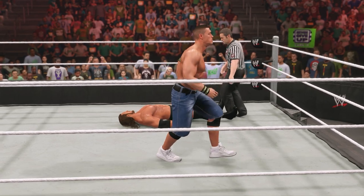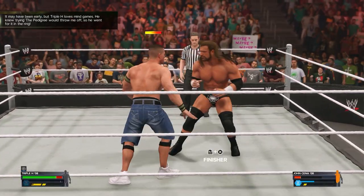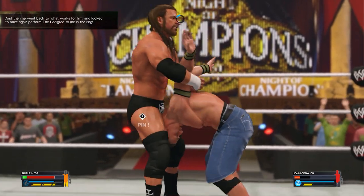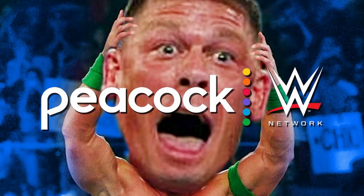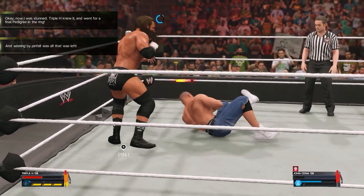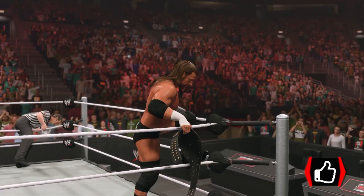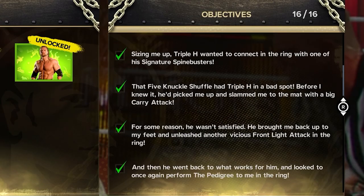Big leg from the top by John Cena — he connects. Triple H with a spinebuster. Big reversal takes him to the outside, Shawn Michaels style. Pedigree inbound! John Cena trying to go for the AA but Triple H gets out of it and hits a running clothesline. Two Pedigrees later, it is the Game Triple H with the win and the title. All challenges completed.